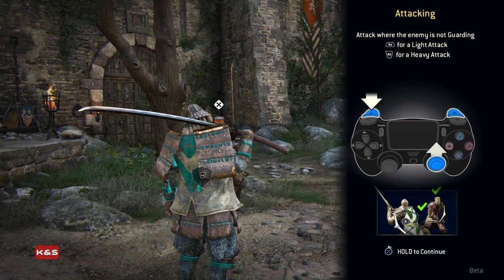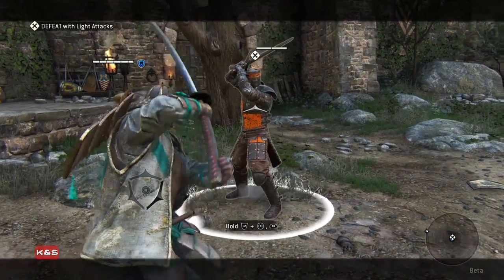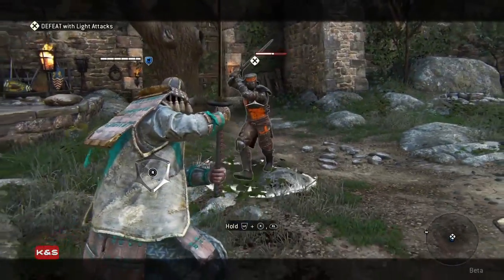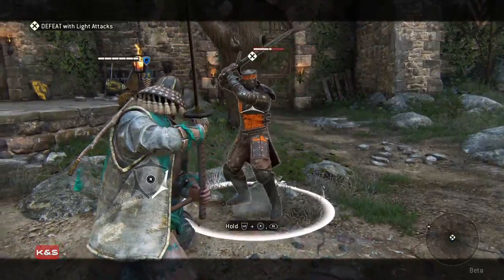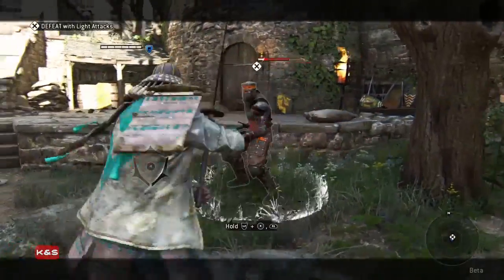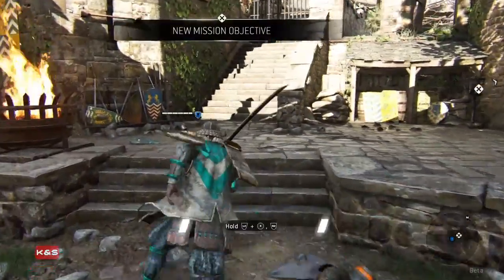R1 for light attack and R2 for heavy attack. When I played the tutorial I played Viking because it has the axe, and the axe is the best. So if you attack on the top it'll just block it, so you've got to not attack from the top. The samurai's pretty cool.